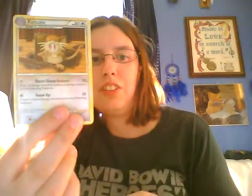Come on kitty kitty. How's it doing baby? Looks like we have Psychic energies, a really cute Eevee with a Carnivine in the background, Rattata, Rattata, we have Oddish, Sage's Training, Toby Kids which I don't have yet, Life Herb, and a really cool looking Raticate — he actually doesn't look too evil in this one.